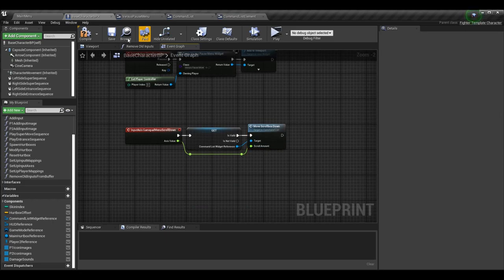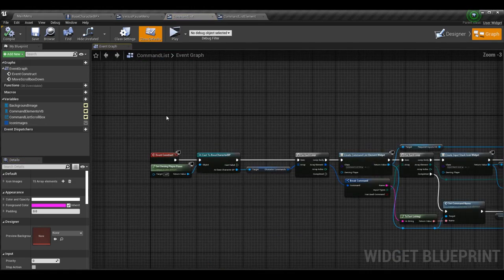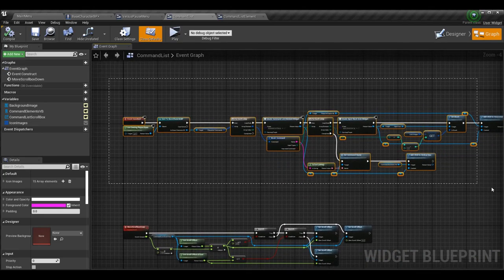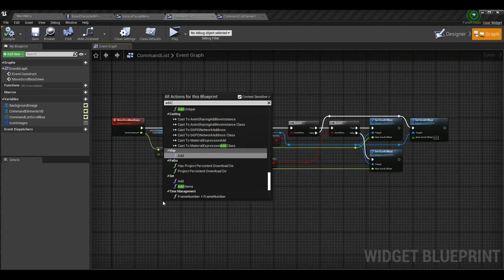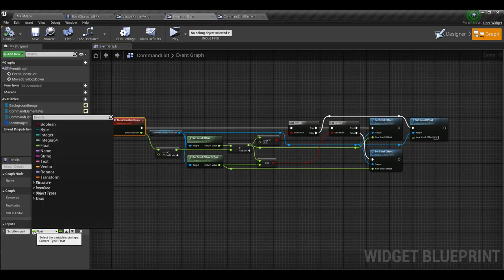Let's go make this event. Go into your command list — which now has the vertical box inside the scroll box. I've added a custom event, I called it move scroll box down. You can add variables to these events, so I added an input parameter called scroll amount and made it a float. Basically what's going to happen: we grab the value from the analog stick — in this case the left thumbstick — apply it to the scroll offset of the scroll box, and clamp it within the scroll box bounds.